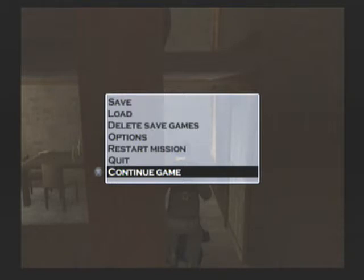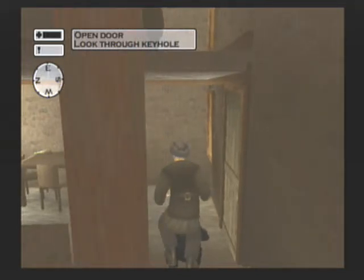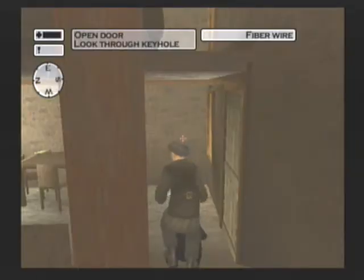Hey y'all, I'm Hillbilly, welcome back to Let's Play Silent Assassin blind. Last time we had just worked our way into the colonel's quarters. We're in stealth mode, trying to decide whether to use the fiber wire again or just shoot him with the ballers. We do have the silenced ones. So let's give the fiber wire another try.